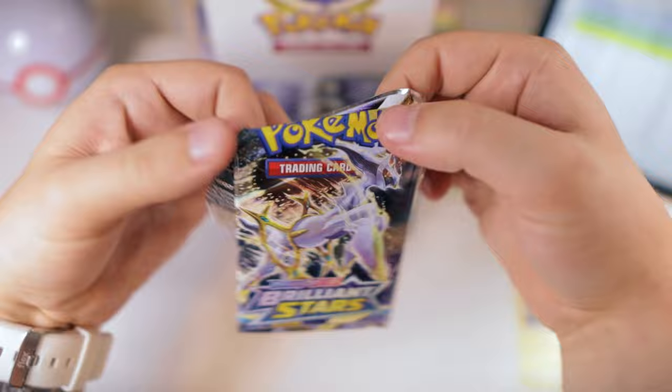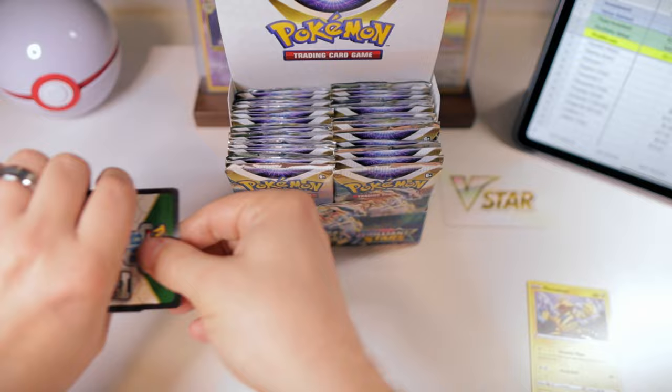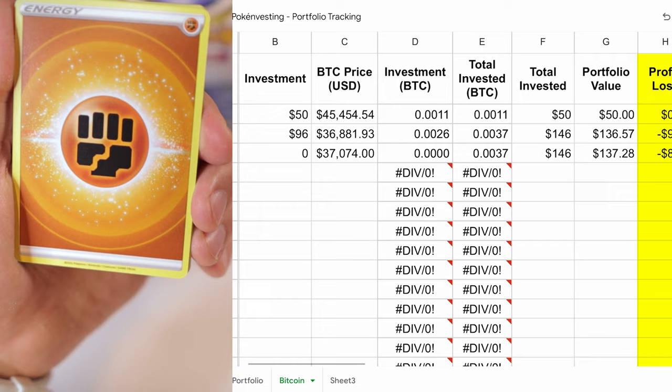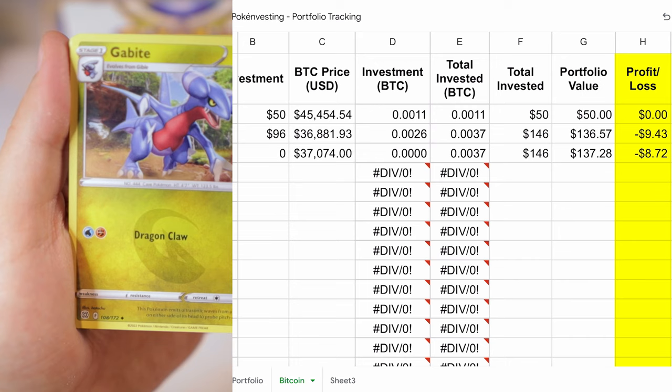Another thing we look at week to week is to imagine as if we had invested in Bitcoin, dollar cost averaging with Bitcoin. I do have some data for that. Bitcoin has gone up a little bit. We're still at a loss of about $872, but right now our imaginary Bitcoin investment is doing a little bit better than our Pokemon card investment.